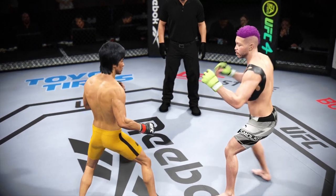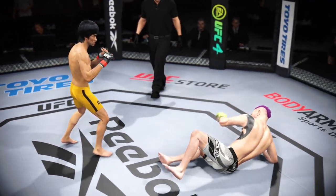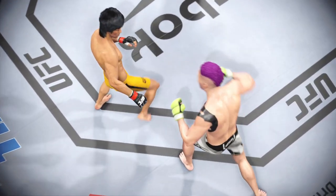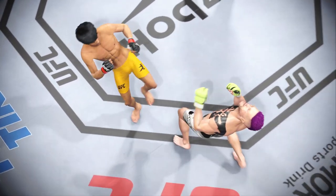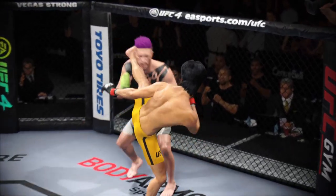That horn signifies the end of the round. Let's take us through some replays. The replays are gonna be kicks — that's the story of this fight to this point. He is landing these kicks at will, just driving his shin into his opponent's legs, and it's really starting to slow him down.